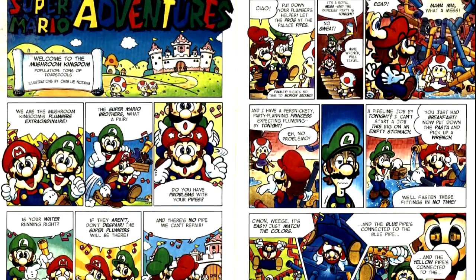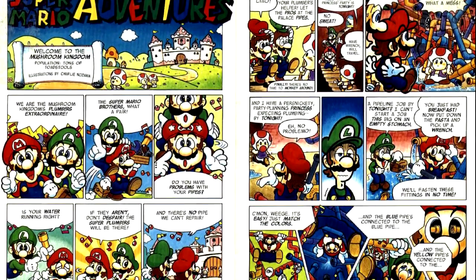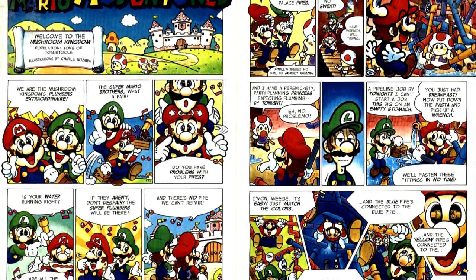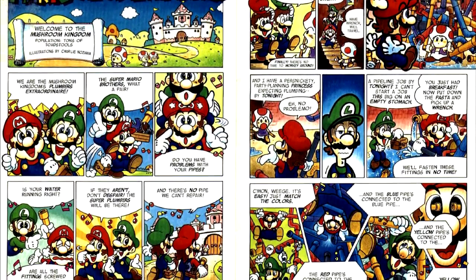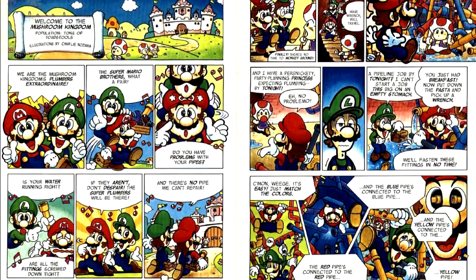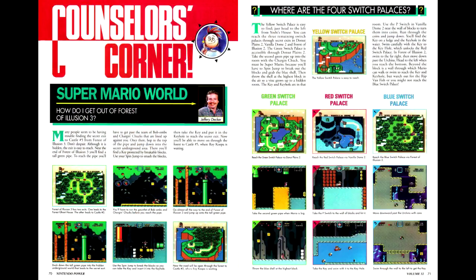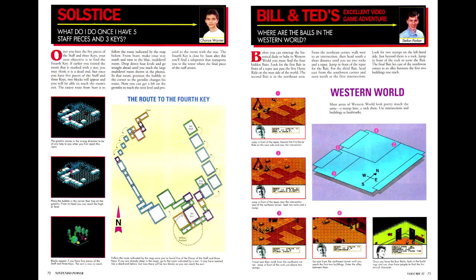Next up is the second of our two new comics, Super Mario Adventures, from Charlie Nozawa, the author of the manga Even a Monkey Can Draw Manga. This is actually a pretty good comedy manga with some great slapstick sequences. The formatting of Counselor's Corner has been adjusted again, and I kind of like this design — it's really well formatted and the maps are done well.